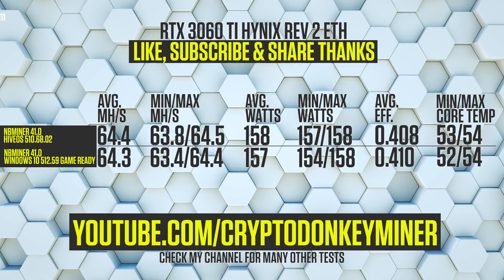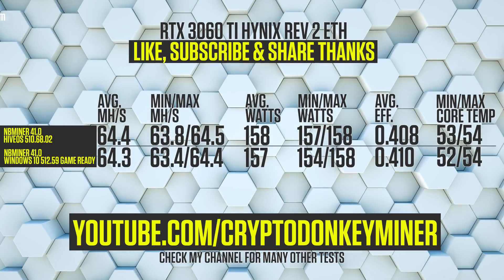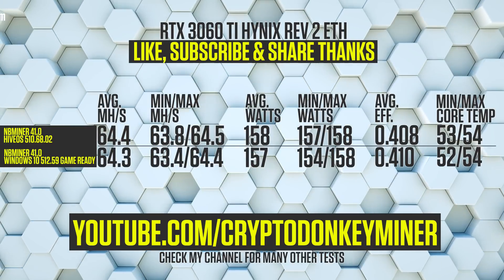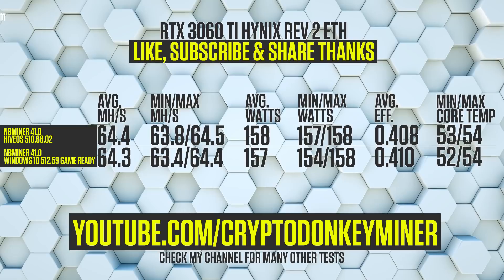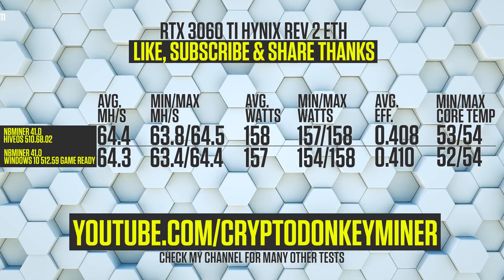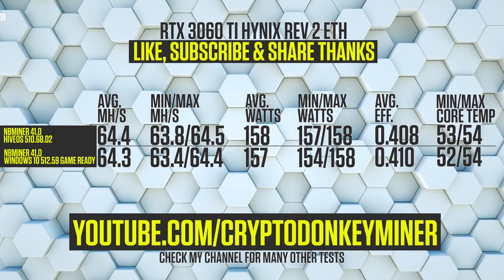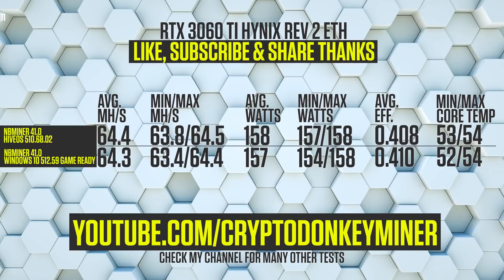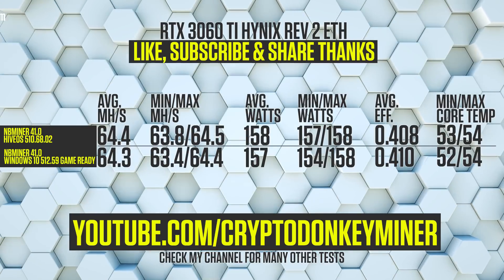Results for the RTX 3060 Ti LHR Hynix Revision 2: in HiveOS you'll get 64.4 megahash per second, while in Windows 64.3, a difference of 0.1. HiveOS is using 1 watt more, rocking a 158 average watts. Windows has a much lower minimum watt, reflected in average efficiency being 0.410 for Windows and 0.408 for HiveOS. The lowest core temperature is 1 degree lower in Windows compared to HiveOS.